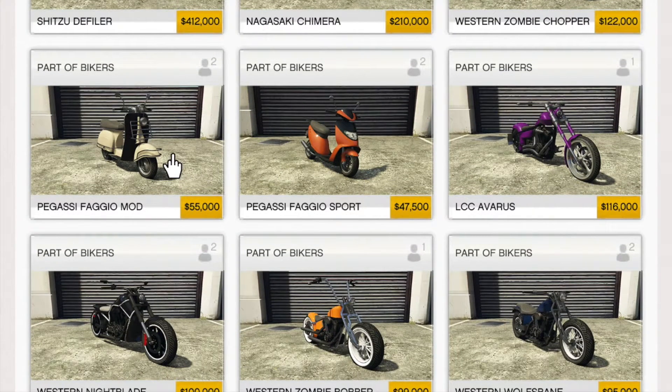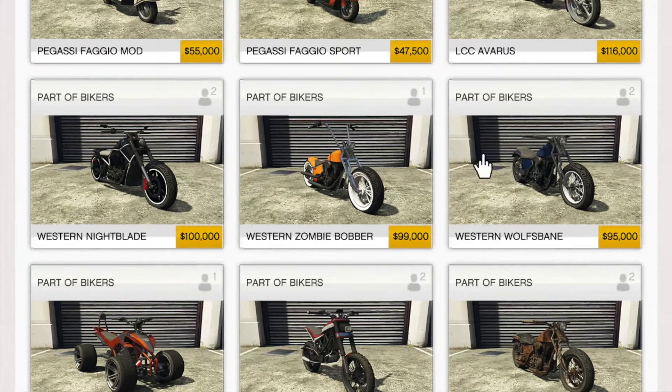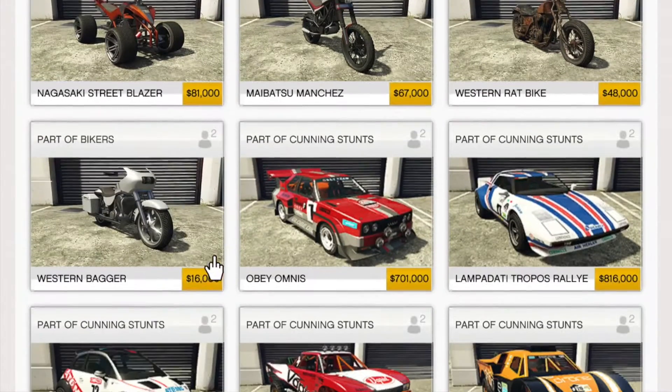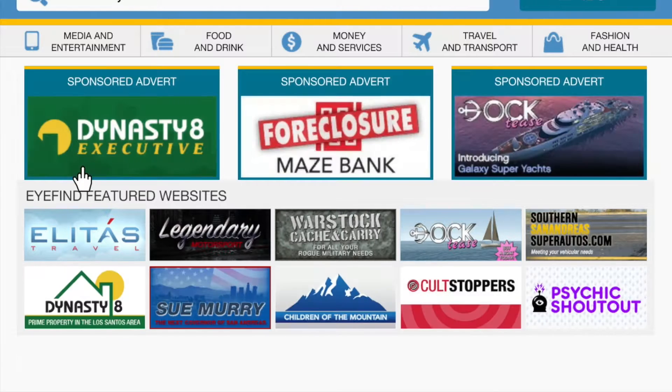The Fagio Mod comes with a lot of random modifications. The Fagio Sport, the Avaris, the Wolf's Bane — which is basically the Rat Bike but nicer. Manchez, Street Blazer, Nightblade, Zombie Bobber. And then they put the Bagger in here as well — the Western Bagger, which you used to be able to steal off the street normally.